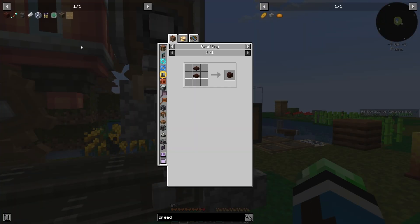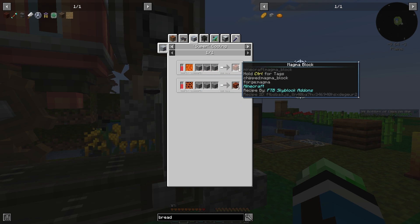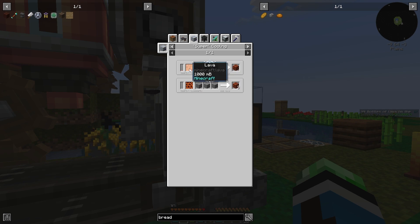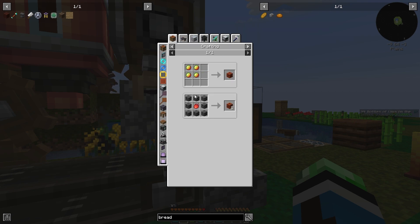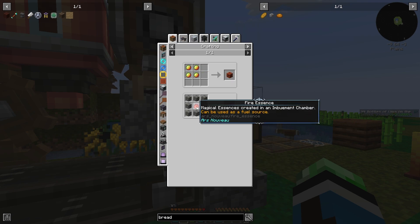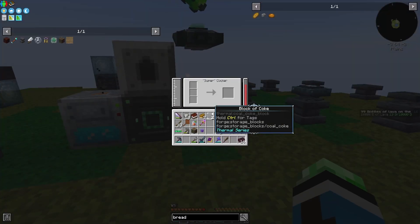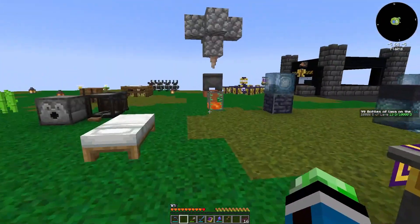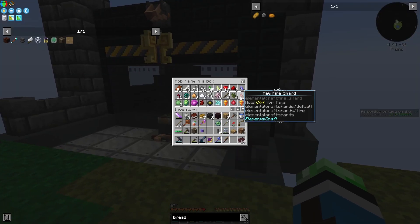We need magma blocks — totally forgot about that. A bucket of lava with some gravel makes one, and I need 20 of these, so we need 20 buckets of lava. I don't have a mechanical drying basin so I can't do that. The only other method I can see is fire essence surrounded by stone — I need three of them. That's the only other method I see, because I don't have enough lava.